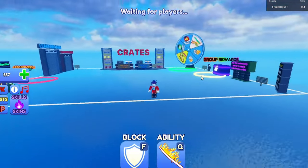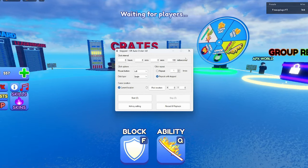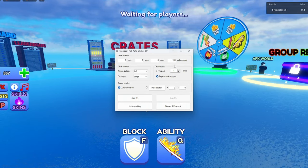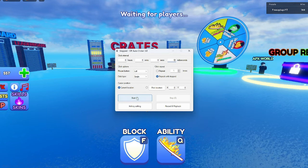If you want to figure out how to get the best auto clicker settings inside of Beyblade, I'm here to help. I've got my auto clicker set up — this is what I always use. I normally have it between 110 milliseconds, depending on how much lag I'm getting that day, and my hotkey settings.